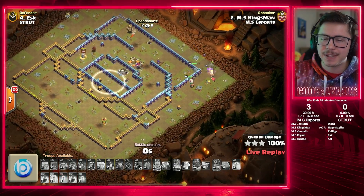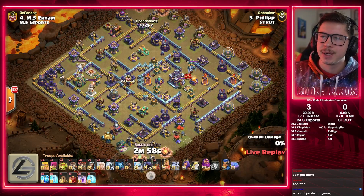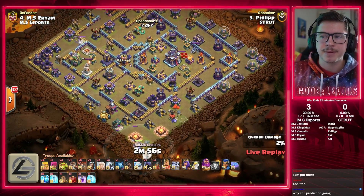Diggy stuns the Scatter — we knock it out. Healers distract the Monolith as the Diggy stuns it for the Royal Champion to take it out. 25 seconds to go. Swag Invisibility Spell and a Clan Clash Triple for Kingsman, the captain of MS Esports, to start things off in this match. Phillip is in with the next attack — the first attack for Strut. We get a triple here and tie things right back up.